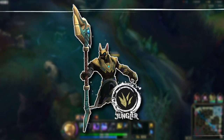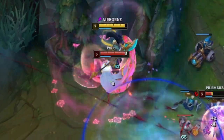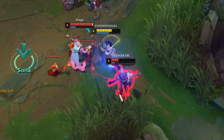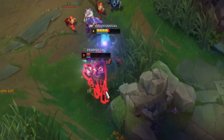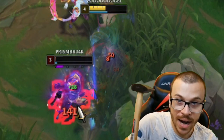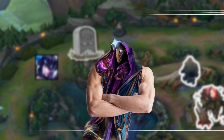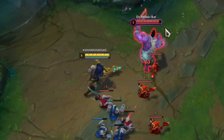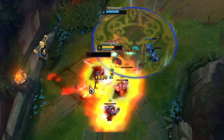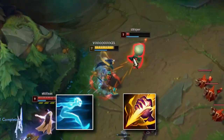Since Nasus doesn't have any dashes or gap-closing abilities, the only thing he can do is walk towards the enemy. Even if you get stunned, as long as you managed to slow the target, it doesn't really matter since they can't escape anyway. Just auto attack a few times and secure the kill with your Q spell. When your laner doesn't die before you arrive, it gets easier to secure the kill since two people make the gank definitely succeed. If you really want to make sure, use Ghost and Smite and run them down — no counterplay.